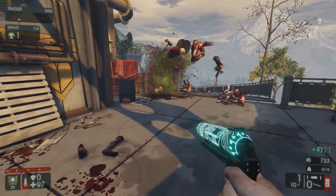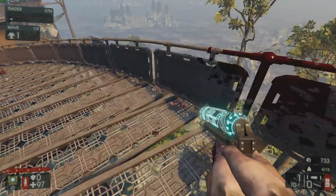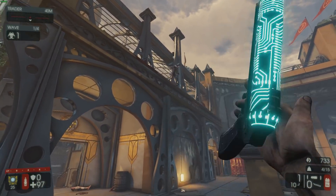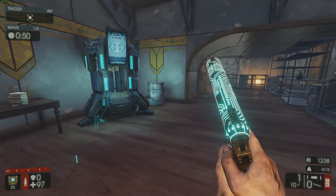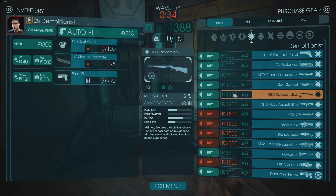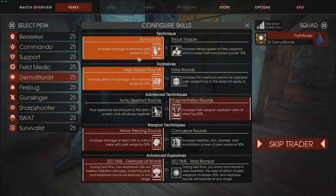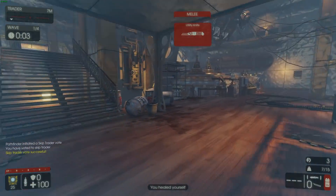Do let me know in the comments, do you guys even use the Seal Squeal? Like I said, Kaboomstick weighs less and it does pretty much everything better than the Seal Squeal. But today we're gonna be playing with it, and like I said, it's going to be the max damage Seal Squeal.